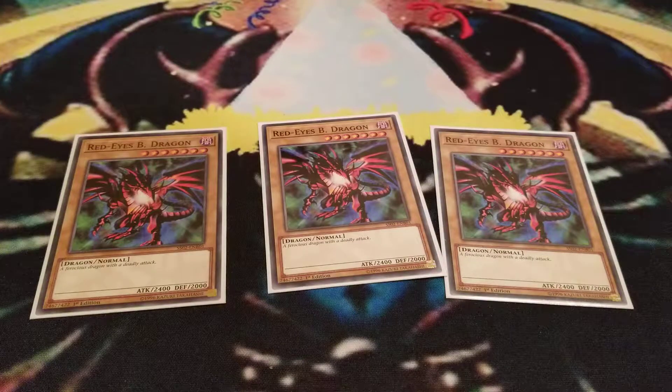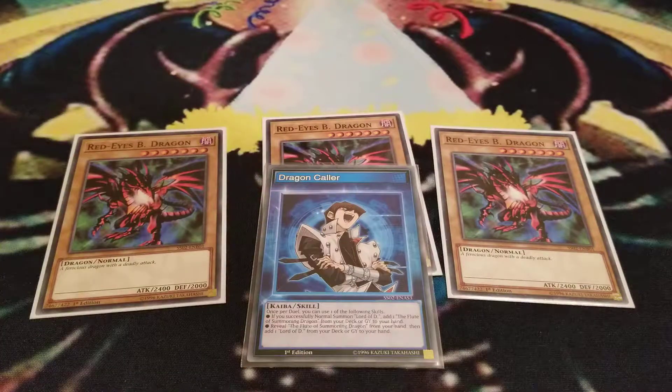For the skill, I'm using Dragon Collar. You see other poly builds use the Polymerization skill, but I like Dragon Collar because it's more of a beatdown and not as reliant on the Meteor B. Dragon, though you still do try to bring it out.